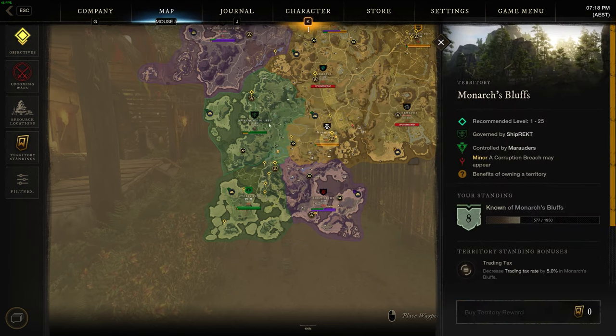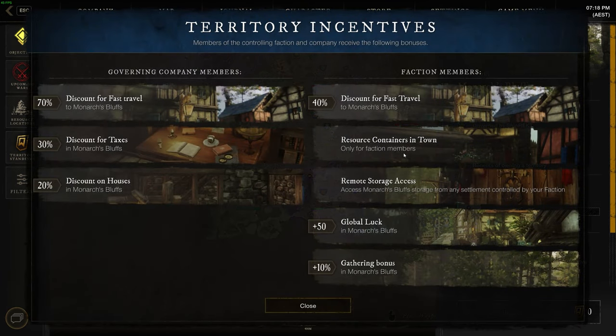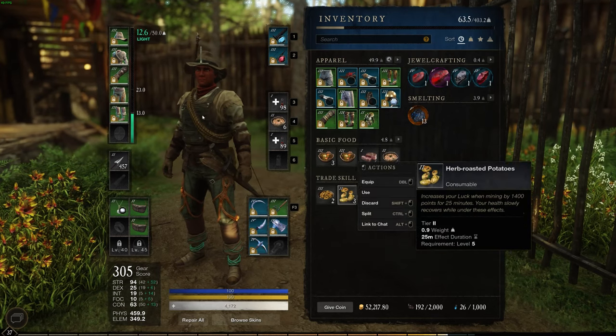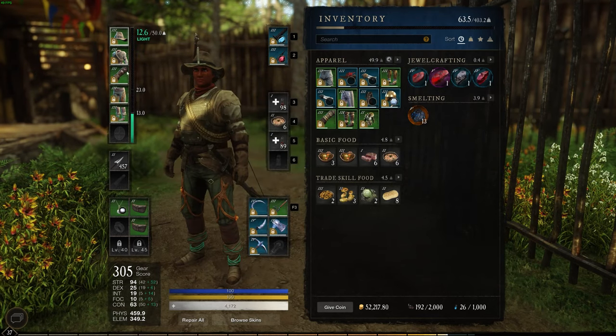Another way to increase your mining luck is by mining in the area that your faction controls. If I click on this and go to benefits of owning a territory, I get a global luck in Monarch's Bluff of plus 50 points. I don't really bother with that since I use the food and the clothing.